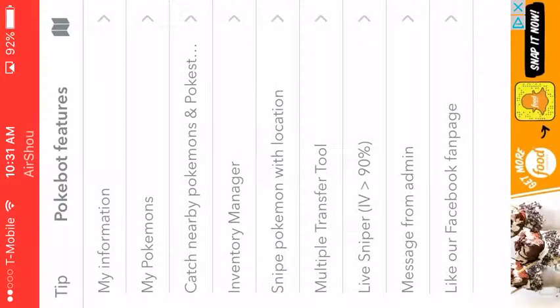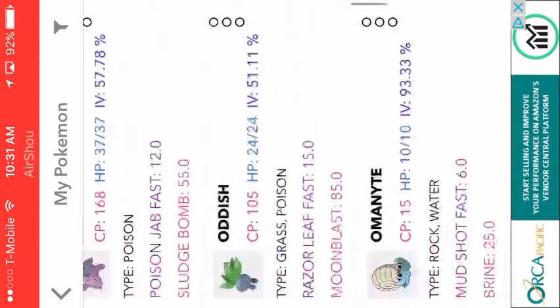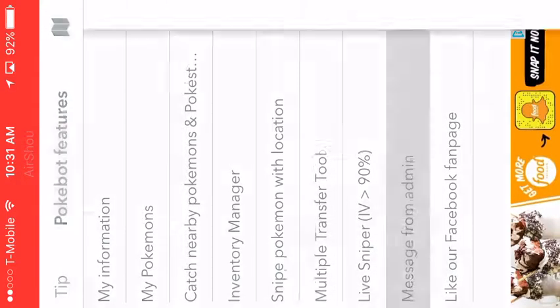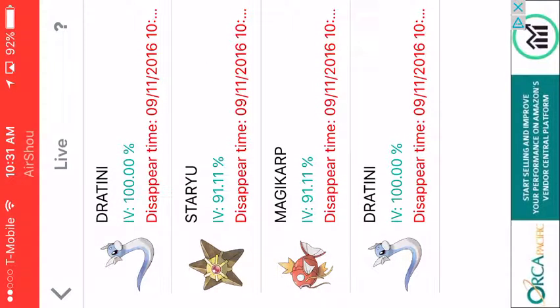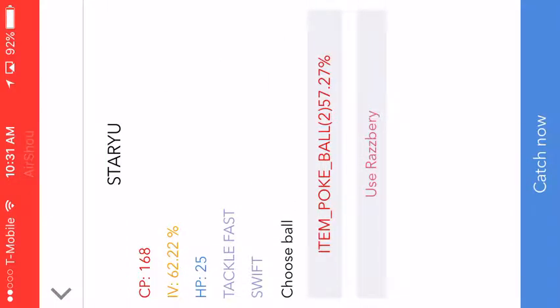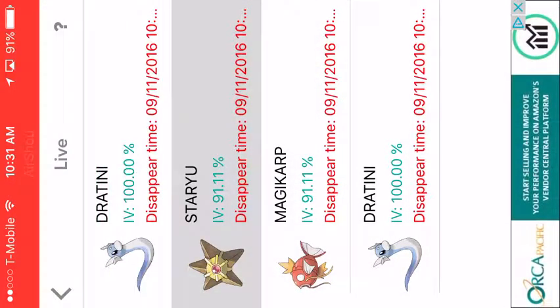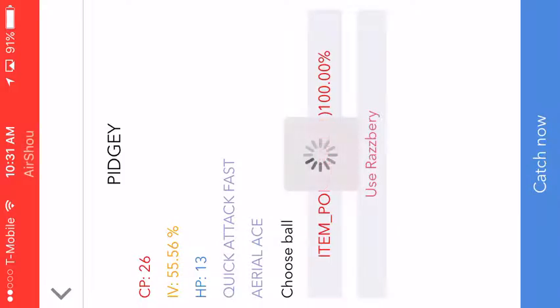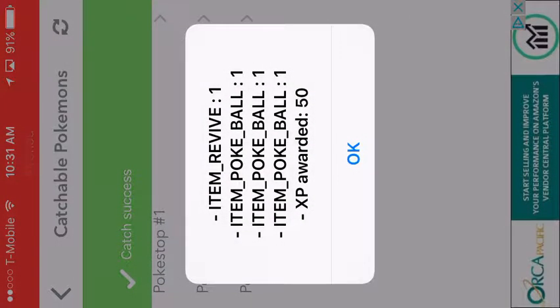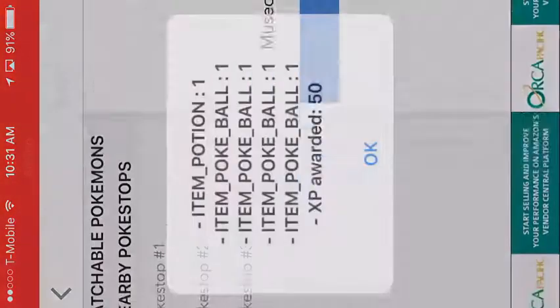Basically how this bot works — it shows you all the Pokemon that are available. They have a live sniper with 90 IV plus. Look at this Magikarp — caught it first try even though it was highly unlikely. Starmie — caught it first try! It's really cool. You can catch super rare Pokemon, it shows you nearby places, and you can rotate PokeStops.